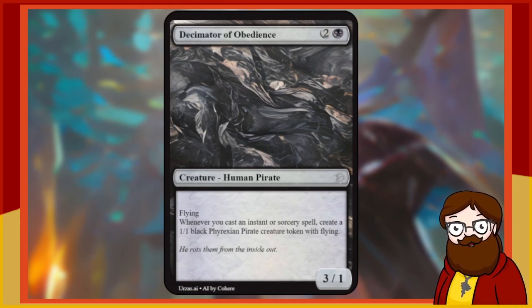Decimator of Obedience is a 3-mana 3/1 black Human Pirate with flying. Whenever you cast an instant or sorcery spell, create a 1/1 black Phyrexian Pirate creature token with flying. Oh my — hey, it's those pirate tokens we were talking about earlier! Instant or sorcery, make a 1/1 flying Phyrexian Pirate — this guy's great.